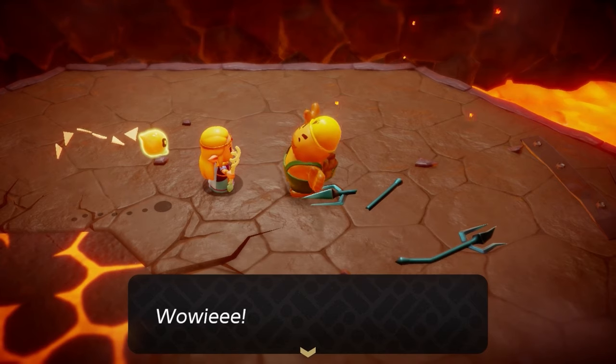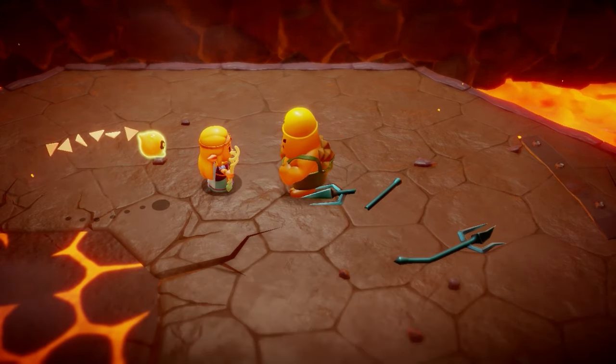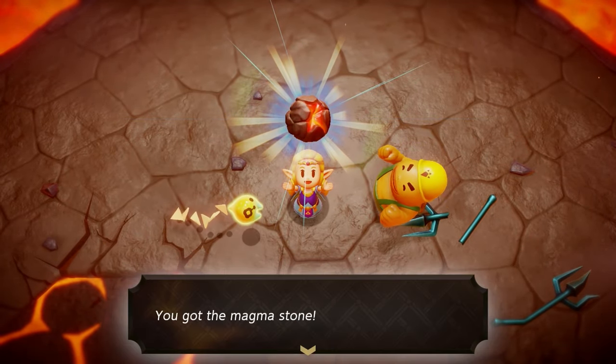Take them out however you need to, and afterwards the Goron will come up to you and mine you something. Just like that, you have your magma stone.